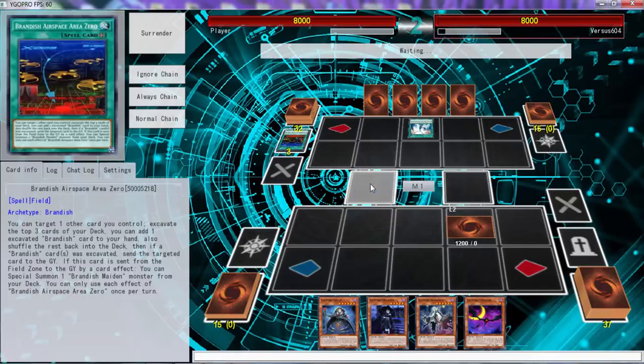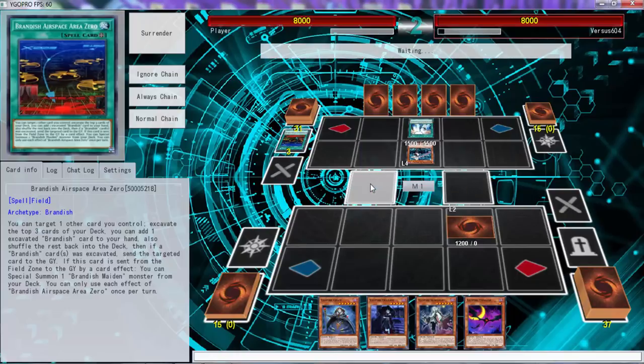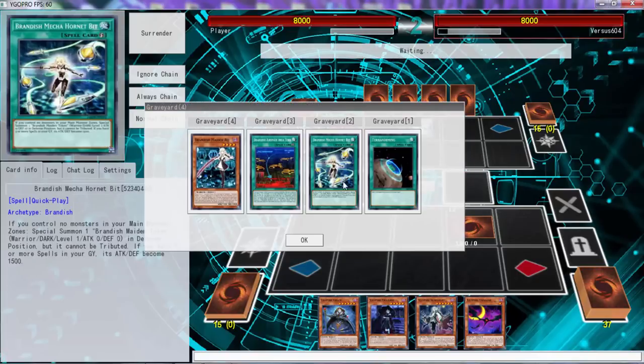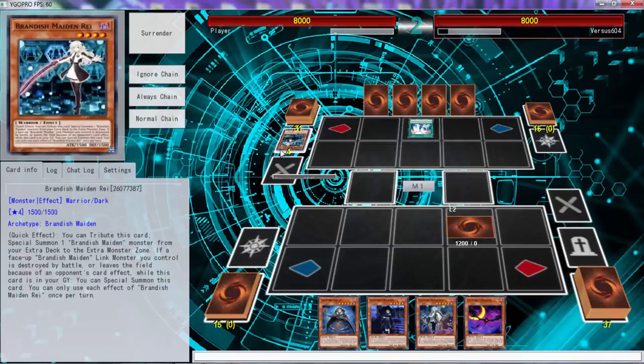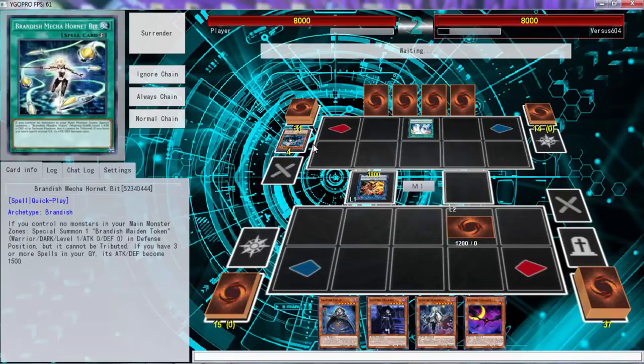Alright, so we're playing good Yu-Gi-Oh today folks. No, you weren't supposed to do that — that was dumb. Now you're forced to link first before you do all your plays, and you can only summon them once per turn so you technically kind of have to. That was a bad move against 604.